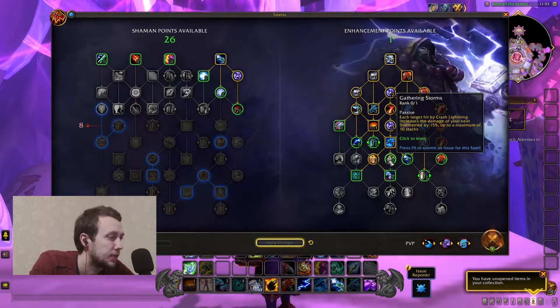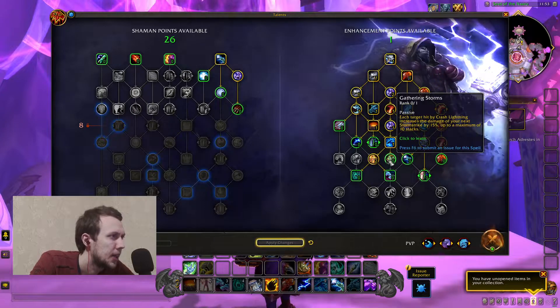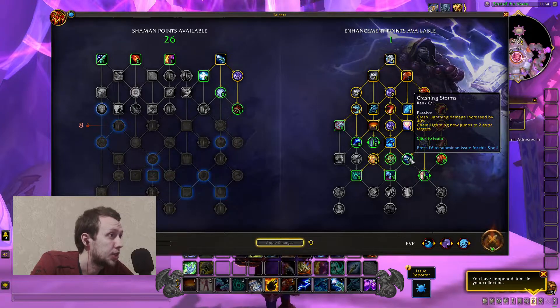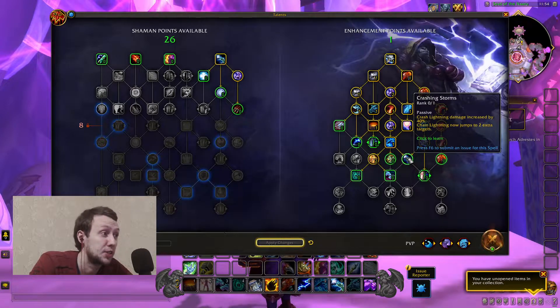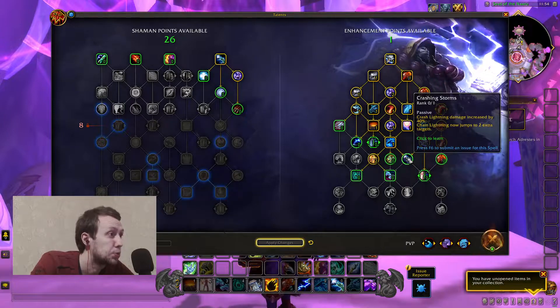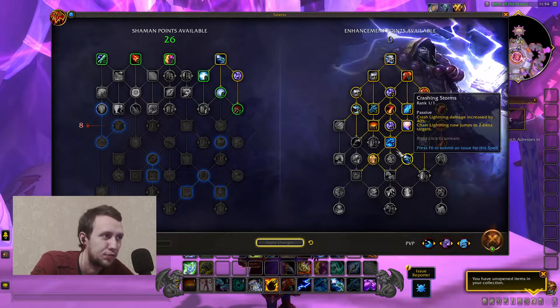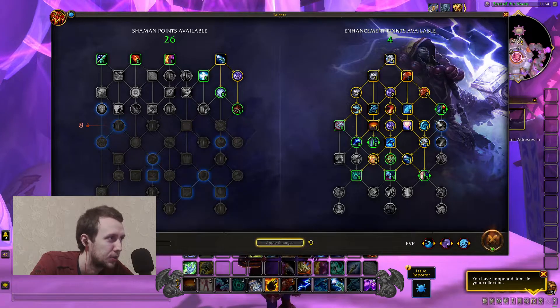Each target hit by Crash Lightning increases the damage of your next Storm Strike by 15%, up to a maximum of 10 stacks — so 150% more, which is quite good. Crash and Storms: Crash Lightning damage increased by 40% — massive for AoE — and Chain Lightning now jumps to two extra targets, also massive for AoE. You're probably taking this for AoE purposes 100% of the time.